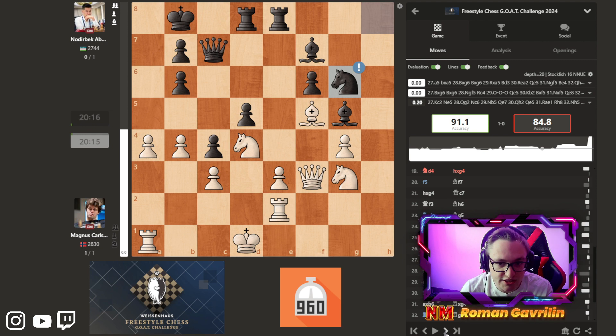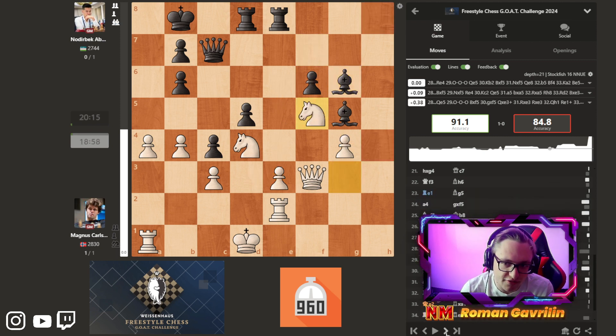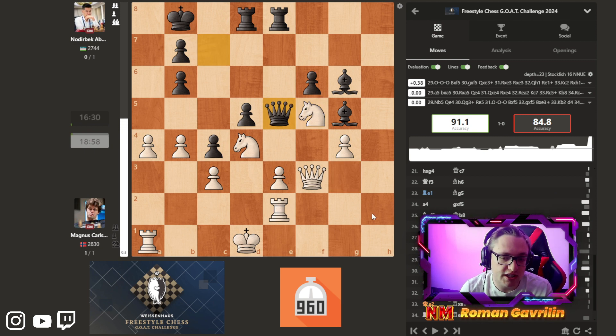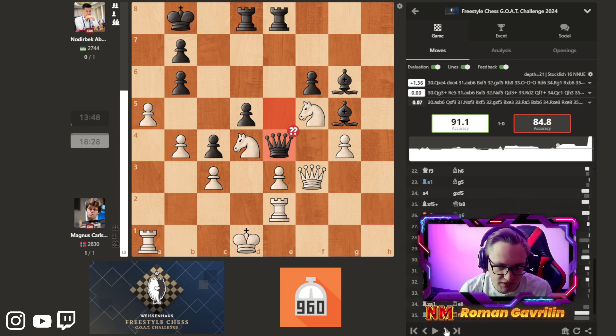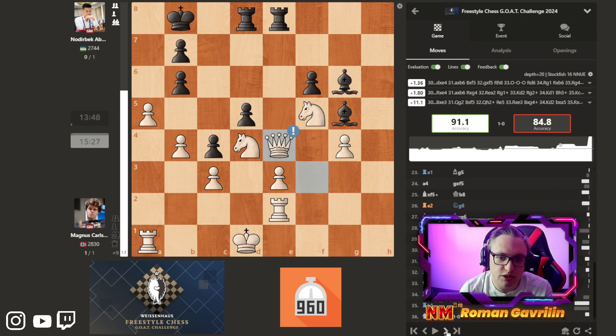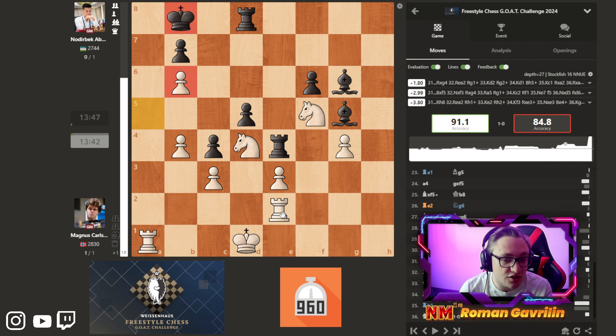Nojubek plays knight g6 — the knight is going to e5. d3. Magnus decided to take, take, knight gf5, queen a5. Now the rook also protects the h2 square, because if the rook were on e1, the queen would jump to h2 and there could be some very uncomfortable checks. So queen a5 is played. Magnus plays a5, queen a4. But now queen a4 is a bad move because after takes takes, the king is not safe — White are threatening rook a2 and rook a8, checkmate. So Nojubek takes.